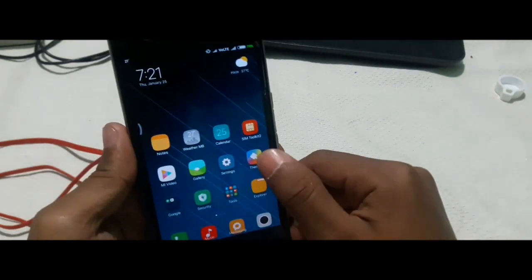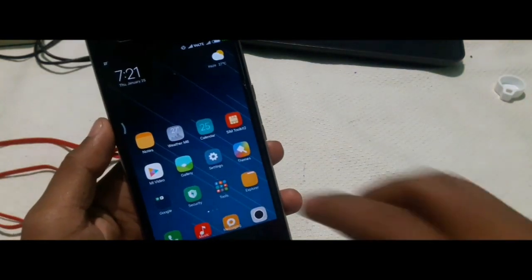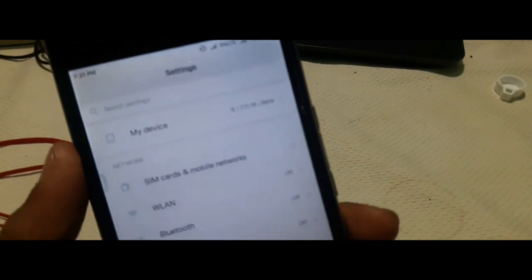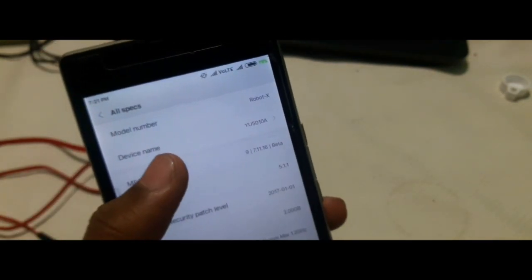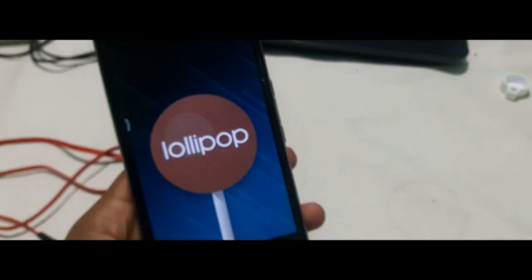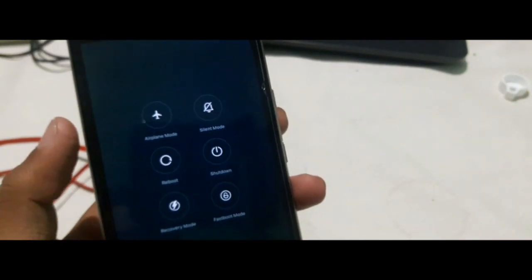This is the home launcher and you can add a custom theme for the Redmi phone. In this ROM you can also download or import theme files to change anything. Here you can see My Device — the MIUI version is 9, the device name is Euphoria. This ROM is also running on Android Lollipop, and the Wi-Fi and other features are also working fine. You can also access recovery or fastboot directly from the advanced power menu, which is a quite nice feature.